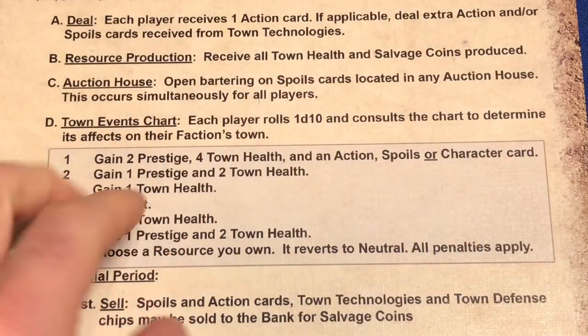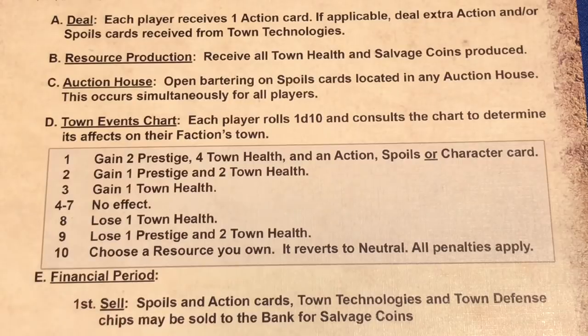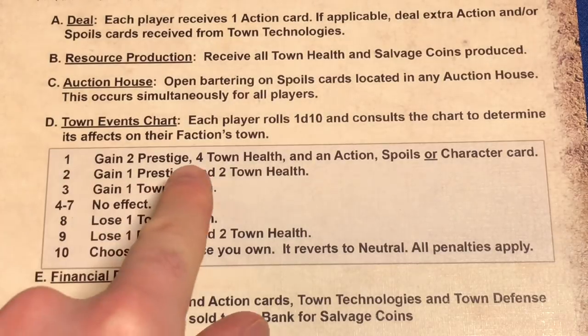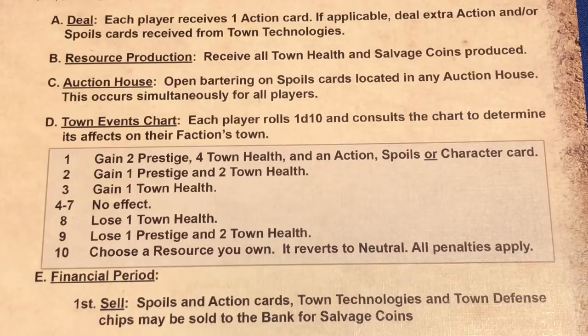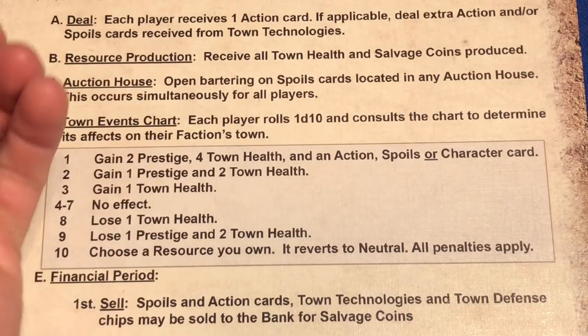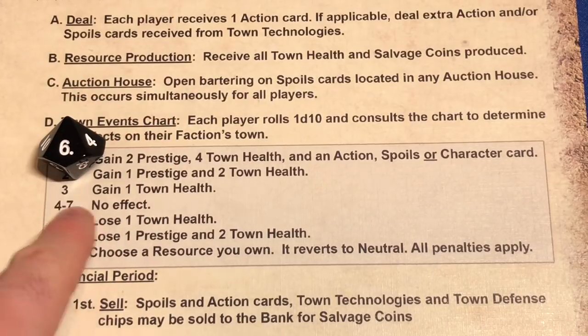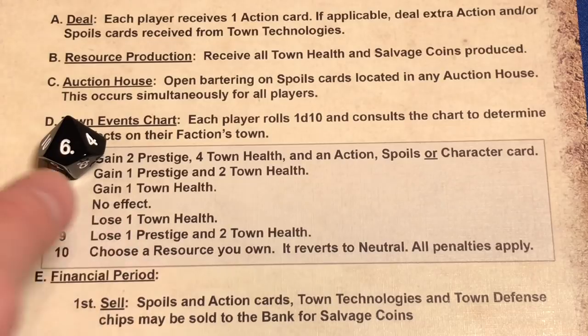Now that we're done with our auction house phase, we're moving into the town event chart. Each player rolls a d10 and consults the chart to determine its effects on their faction's town. We want a lower number because then we get more stuff. We have a power called Diplomatic Connections — each time you are the first player, subtract two from your town events roll. We roll our d10 and got a six. Six minus two is four, and four to seven is no effect. So sadly, we got nothing.